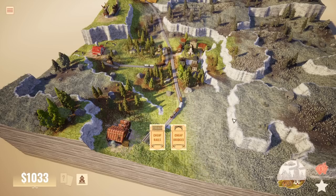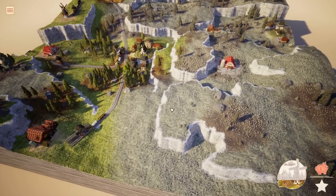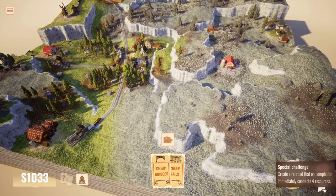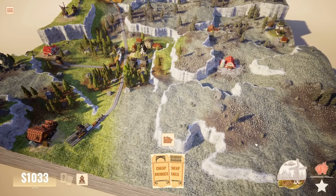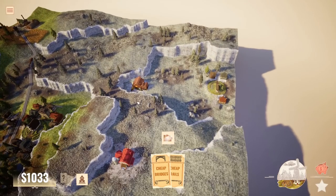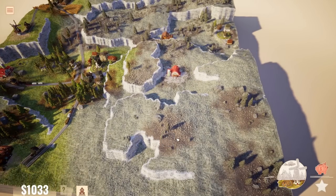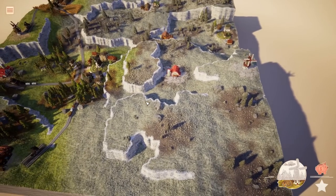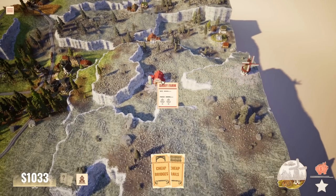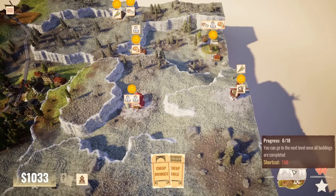Cards first — cheap rails, cheap bridges. Next lot of buildings: what do we have? We might be able to create a railroad that immediately connects four resources, although this might melt my head slightly. These ones over here are done — the west side, as we're looking, is all sorted. Drop more buildings in: wheat farm, bakery, cheesery, city, dairy farm, mill. That's going to be six buildings — quite a chunk of progress if we do that. Oh crikey, this is going to be difficult.